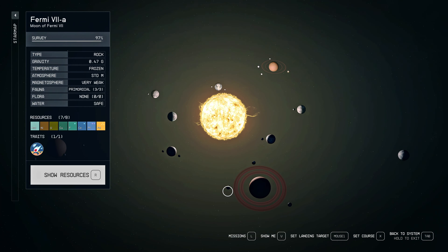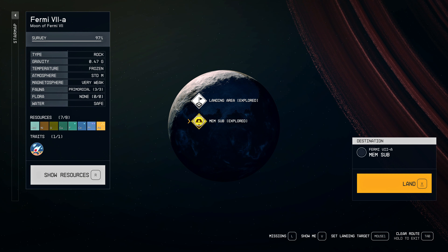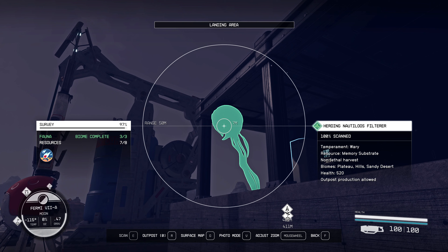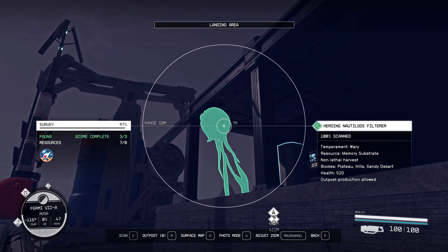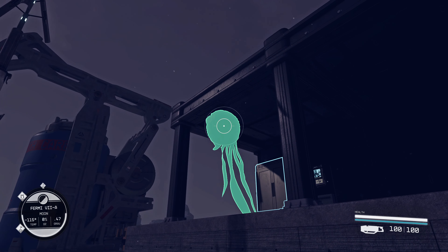The ship will go after a few seconds or minutes. Now we're going to planet Fermi 7a where we can extract memory substrate from animal husbandry facilities. At Fermi 7a you need to find the Herding Nautilus Filter — these creatures.